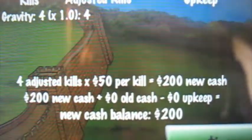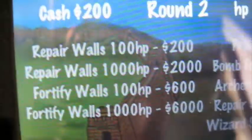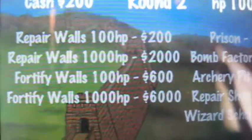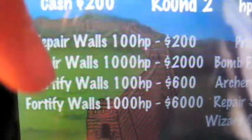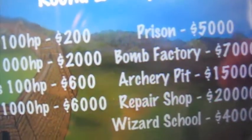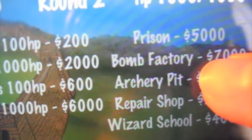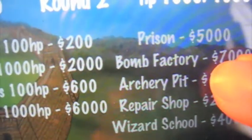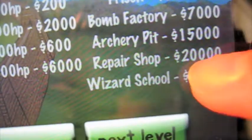Upkeep — I didn't get anything. And so here we go, you can buy in this shop — you get every item available. You can buy repair walls, fortified walls, or a lot of fortified walls. You can get a prison, which is what you need to get first. Then a bomb factory, which lets you send out a prisoner carrying a bomb to blow up a lot of guys. An archery pit, where archers shoot at guys for you — that's really powerful. A repair shop where you can repair your castle as you go. And a wizard school, which is really awesome — you can shoot lightning bolts at people, but it's difficult and expensive.